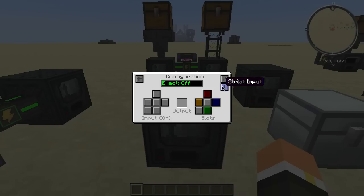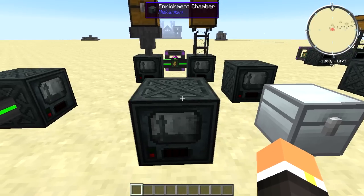The configuration tab is pretty cool. You can set it to auto eject or strict input, and you can set whether it inputs from the top or outputs from the side — all that fun stuff.